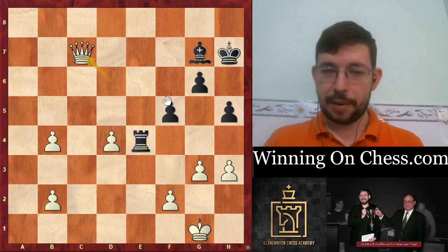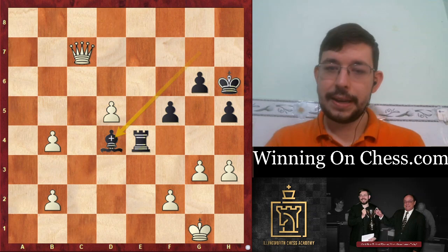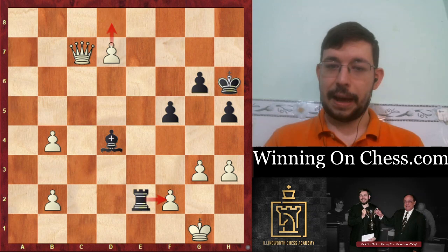White played Queen to C7, stopping Bishop D4, meaning if Rook takes D4, White can go B5 and basically queen the pawn, pushing it all the way down. The game went King to H6, and out of desperation the Queen ending came about with Bishop D4, D6 - Black's counterplay was just nowhere near sufficient. After D7, there's nothing to really stop White queening on the next turn, and therefore Tabatabai resigned in this position.